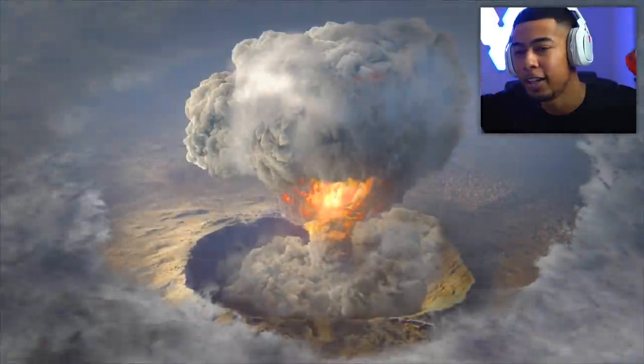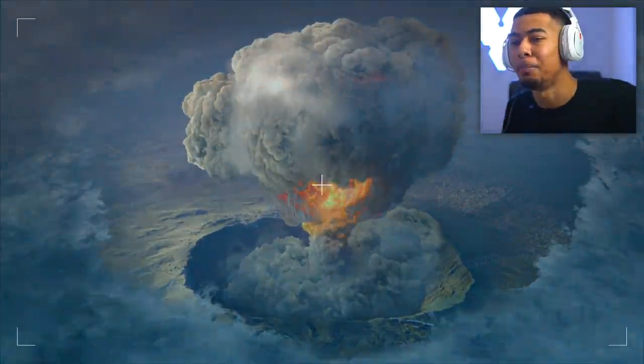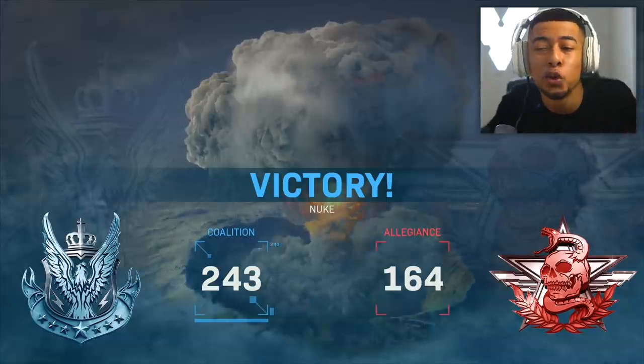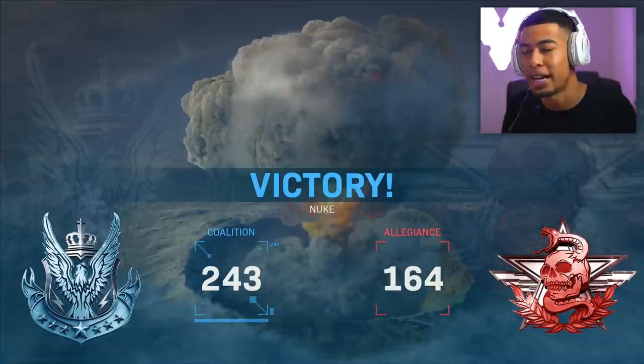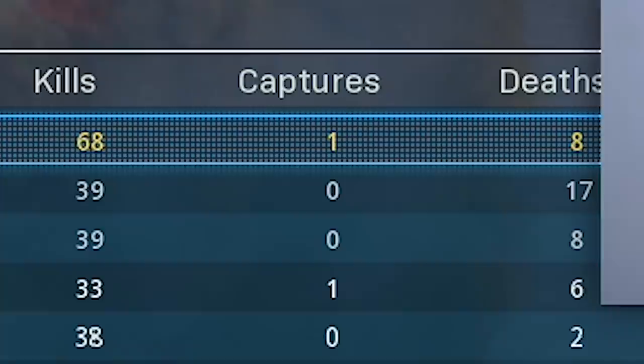We just got our nuke with a toy gun! I didn't expect it to be that easy, I'm gonna be honest. I guess when I made the weakest weapon video it put me off the UZI, but the UZI actually isn't too bad once you've got the right setup on it — got the monolithic suppressor on it for that extra damage and stuff like that. 68 kills and we did die quite a lot actually.